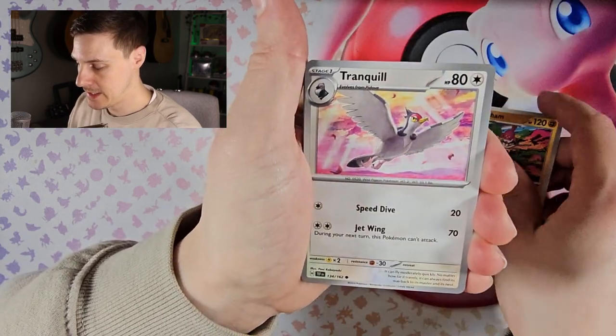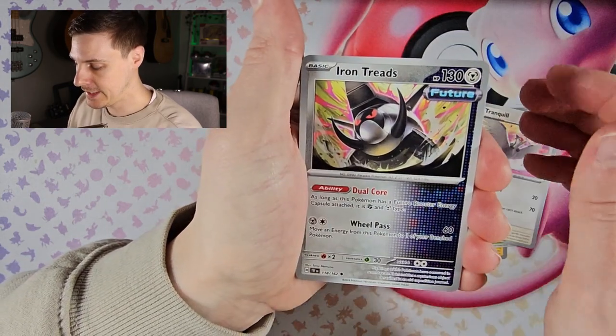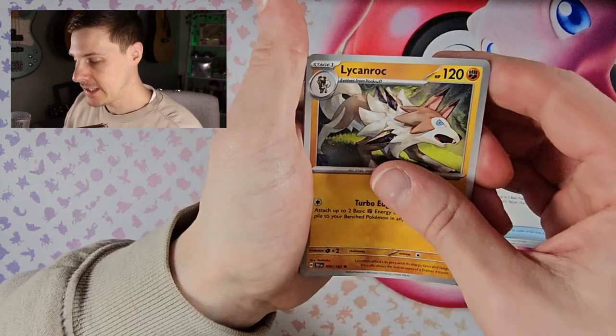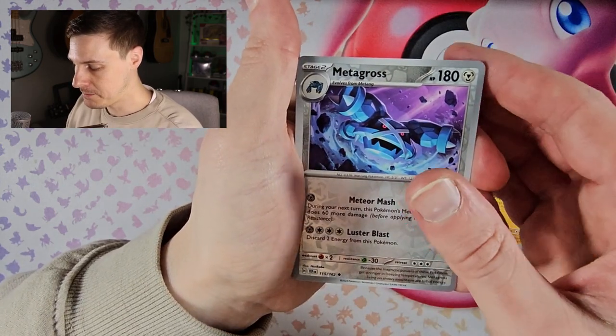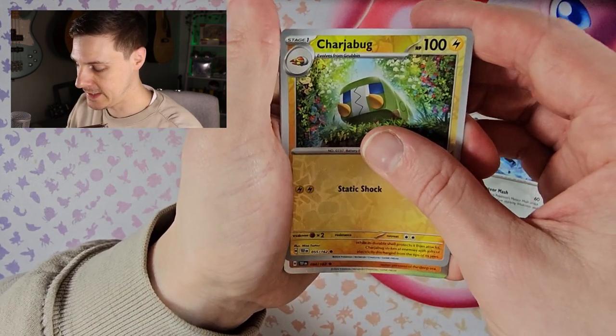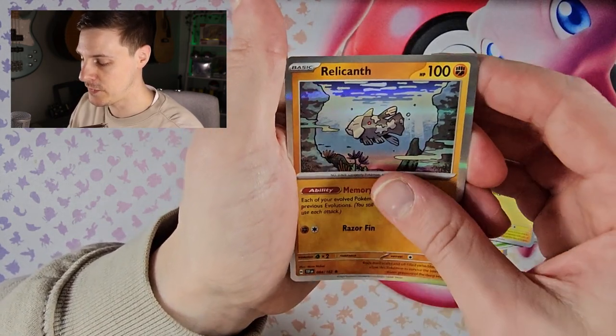Grubbin, Medicham, Tranquil again, Iron Treads, Muddy Puffin, Lycanroc, reverse Metagross, reverse Charjabug, and a hollow Raddicancer.